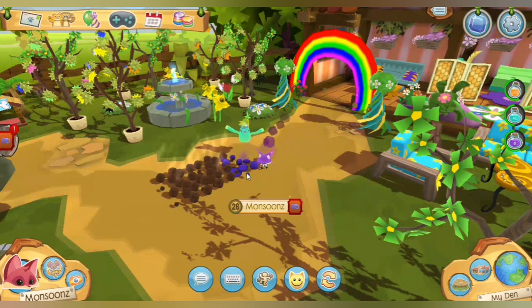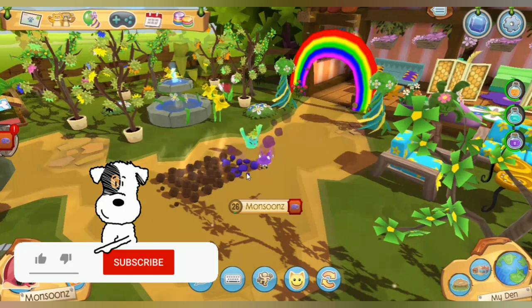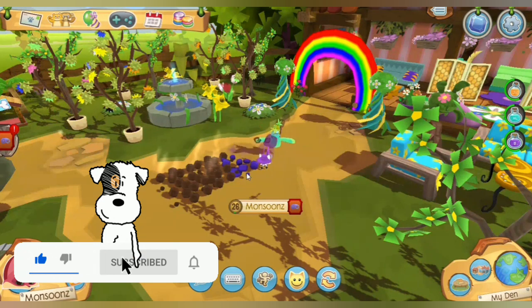The first method of getting free sapphires is to spin the wheel every day. On the wheel, the most sapphires you can win is 20 sapphires, which is quite a fast way to get them without having to do any actual work.